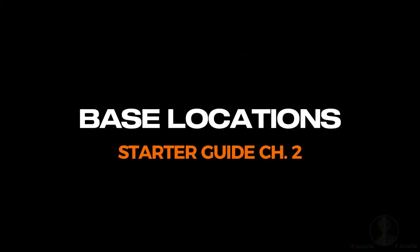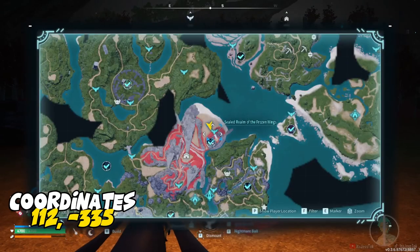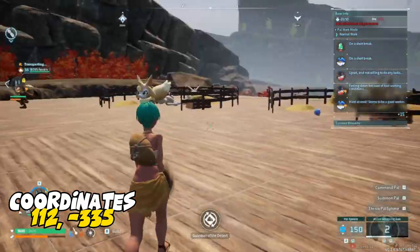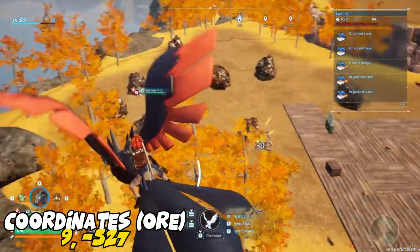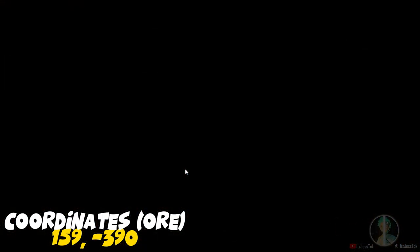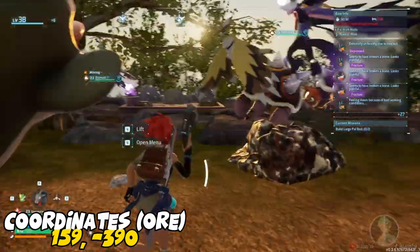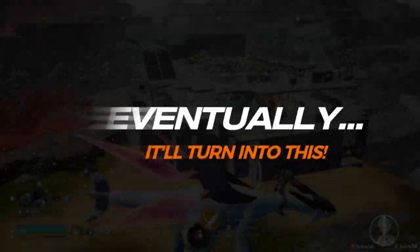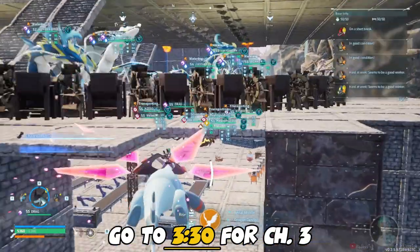Chapter two: base locations. This is very important. Base locations are for your main bases. For the early game, I would recommend a nice flat open area that has plenty of natural resources. Here's the kicker: if you were to build over a natural resource like a tree or stone, it's not gonna respawn again. You should only ever build over the spot of a natural resource when you have a portable node of that resource available — like a stone pit — so you can still gather it.